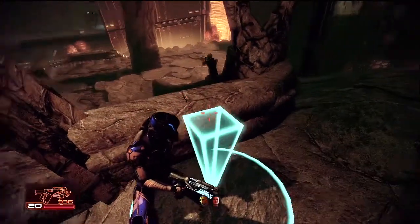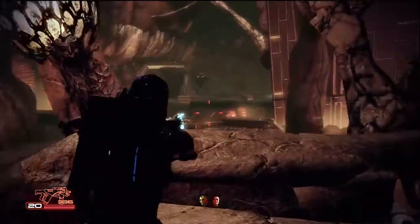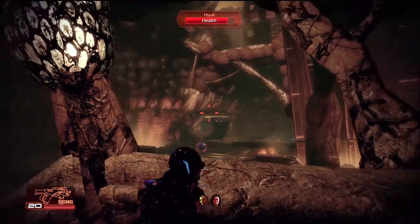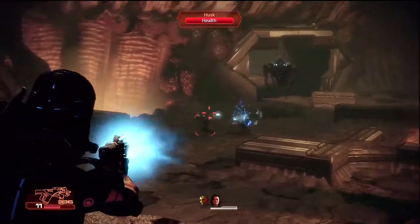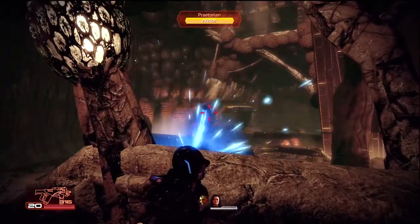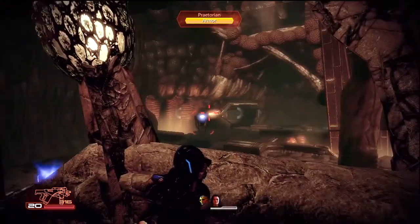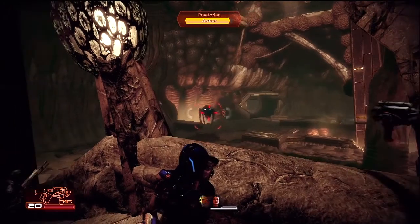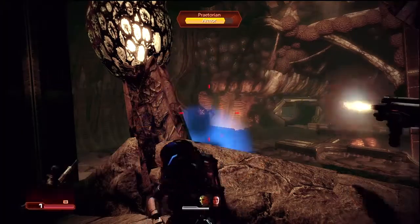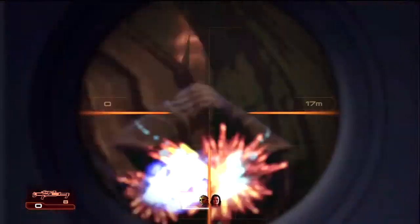Stay up here and get your squad mates into cover. Because as you can see, there's a Praetorian over there. There would be husks thrown at you - try and do what you can about them from a distance. Unless you absolutely can't avoid it, stay the hell away from that thing, because they're very dangerous in close range.